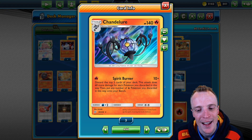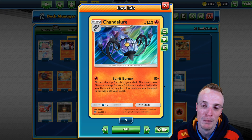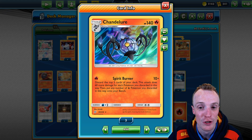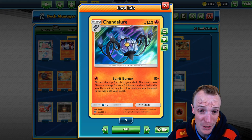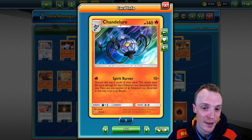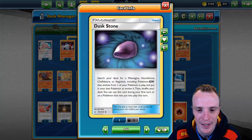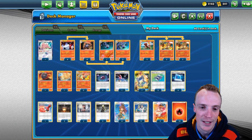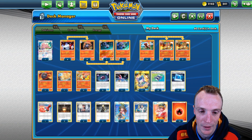Any fire Pokemon that you discarded you can put straight onto your bench, as long as you've got the bench space. So we can cheat evolution with this Chandelure, and we can also cheat the Chandelure into play. It's a Stage 2 that acts more like a Stage 1 because we can Dust Stone it in — that's really what we're building the deck around. We want a Litwick turn 1; that's the only basic we're really running, along with Ditto.